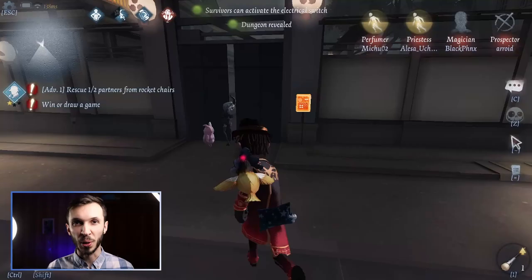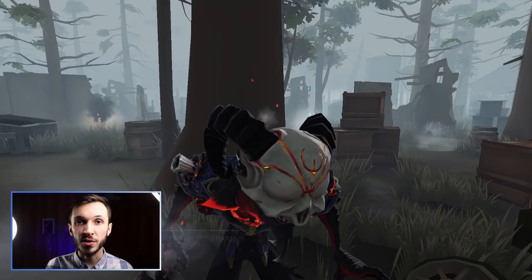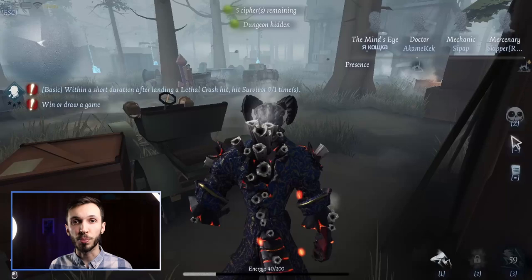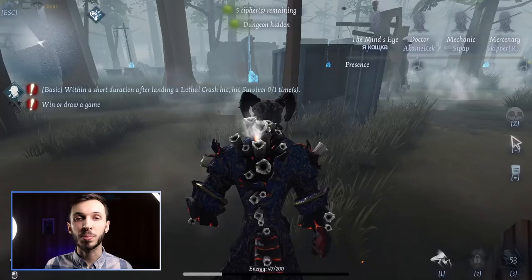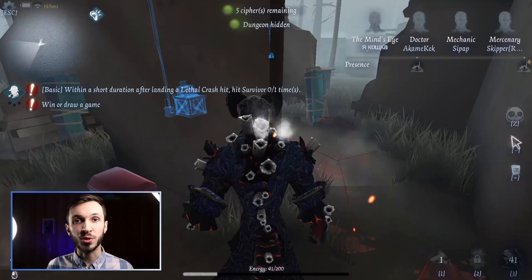Bonus tip! Did you know that on every map there are actually fixed spawn points? You're not randomly placed. Hunters and survivors can memorize these spawn points on each map and know where everyone will be at the start of the game. There are also specific locations where the dungeon — the little hatch that lets you escape — can be found. Learning those locations can help you escape at the end of a match. You can find spawn point information in-game, and there's also a great website with pictures of all spawn points — I'll leave the link in the description.